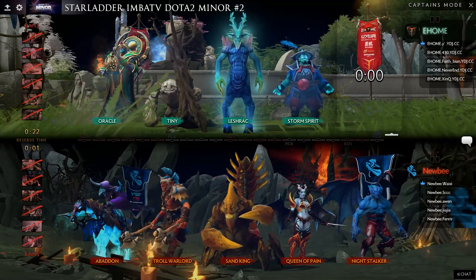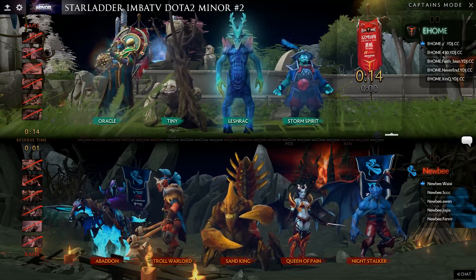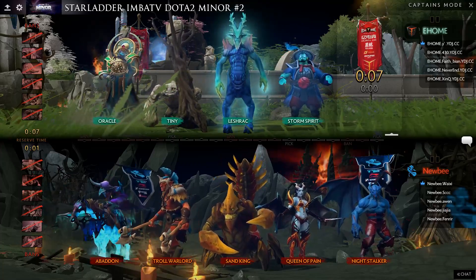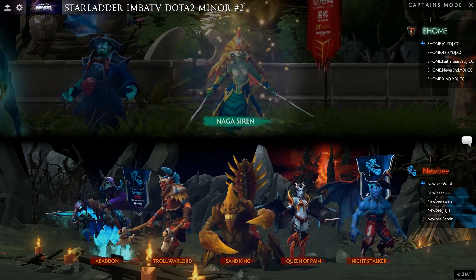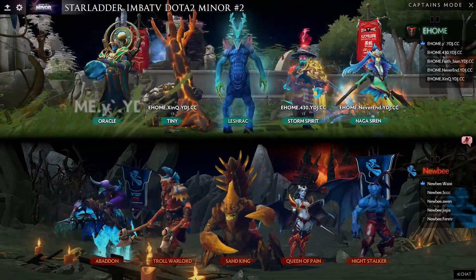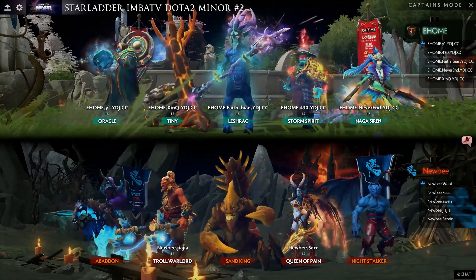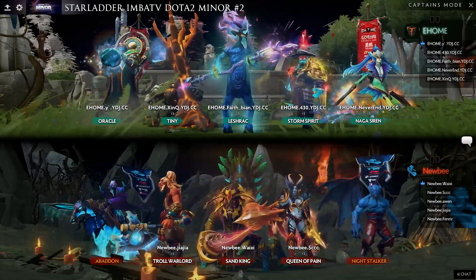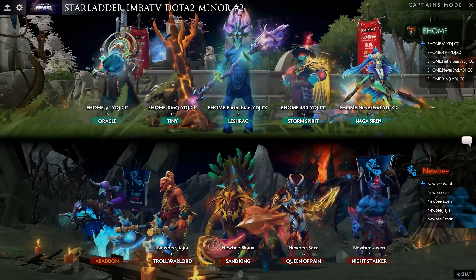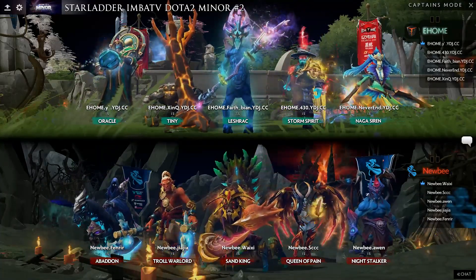EHome have Vortex, Split Earth, Avalanche, and Toss — looking really nice for their control. They finish their draft with Naga, so: Naga mid, Storm off-lane with Shrek, four position Jinkyu on Tiny, and Innocence on the Oracle. For Newbie: off-lane Night Stalker, four-position Sand King, mid Queen of Pain, Zhaja on Troll, and Fenrir on Abaddon.